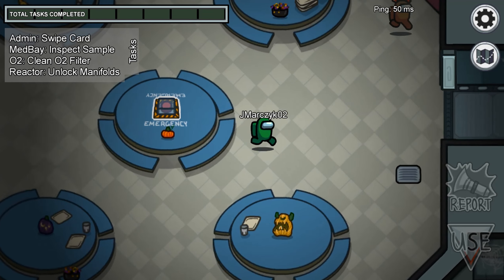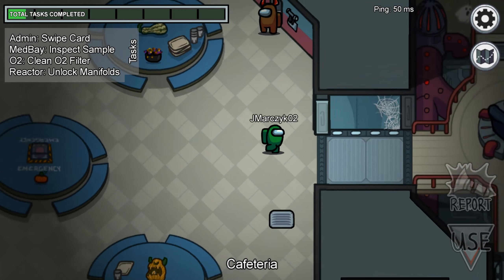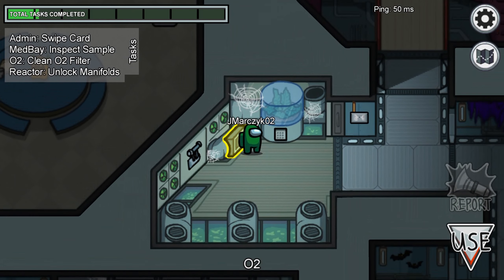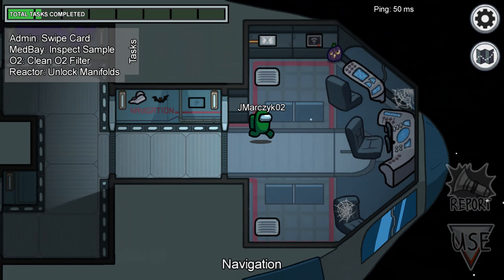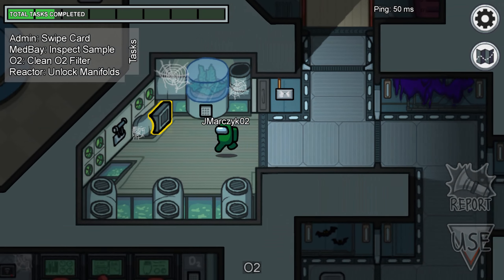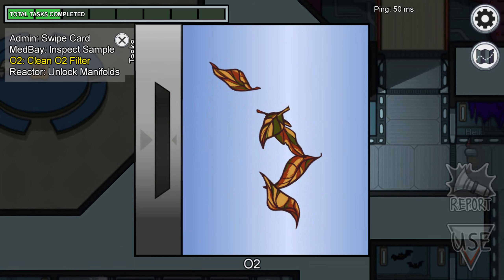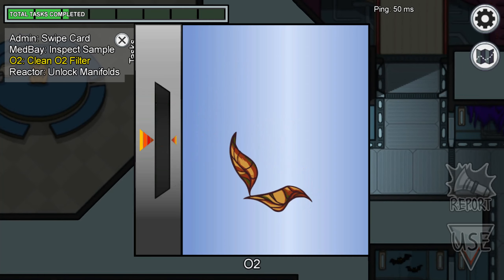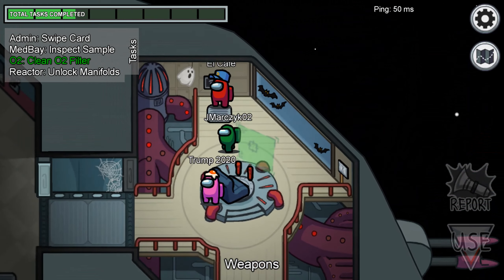So why aren't I moving? Oh, that's how you change it — that's the keyboard. Okay, there we go. What do I have to do? Weapons? So I'm also colored green. I don't think I'm the imposter — I'm a crewmate. I'm pretty sure I can see what it looks like when someone is the imposter. What are my tasks? I have to clean the oxygen filter. Okay, I did that — I cleaned the oxygen. Hello fellas.